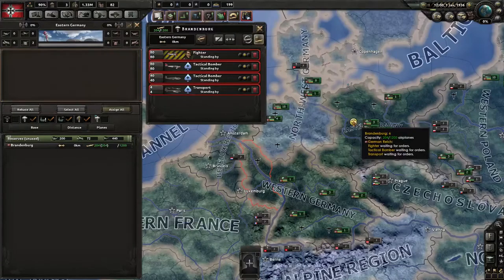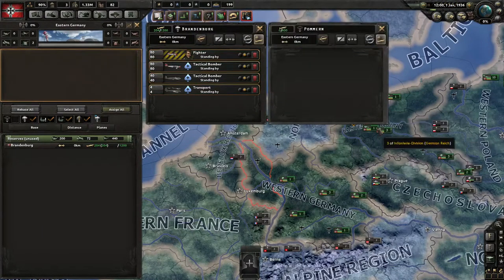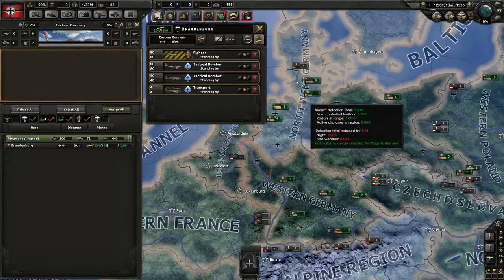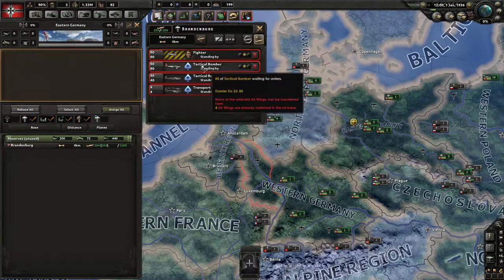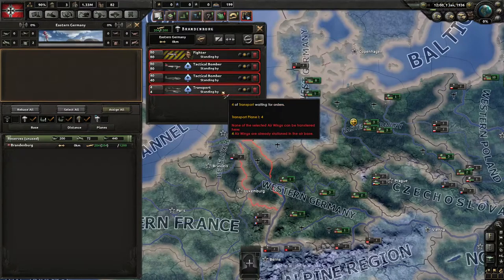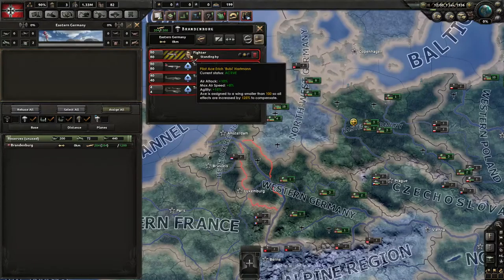So let's go in and check them out. When we press the airport we also automatically go to the strategic air map mode, where you can see the different strategic air zones. The airport I've chosen shows up in gold. In Brandenburg we have 204 out of 1200 planes deployed. We have four air wings: one with 80 fighters, one with 80 tactical bombers, one with 40 tactical bombers, and one with four transports.